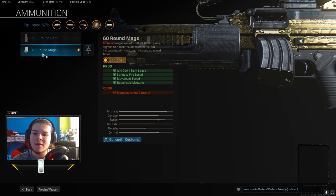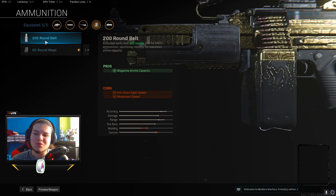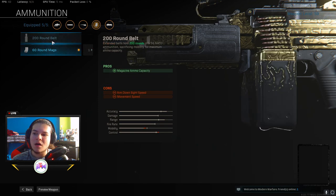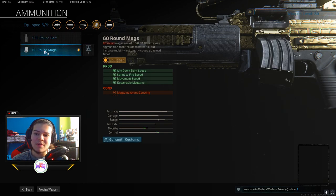I run the 60 mag. The 200 belt is just too slow — you have to reload it and it takes even longer, and you run slow as well. It's just not the best thing to use. The 60 mag is way better: you have faster pickup time, sprint-to-fire time, movement speed, and it's an easy detachable one — you just reload real fast, like a regular AR. The 60 mag can knock out a full squad just like that because of how strong this gun is.